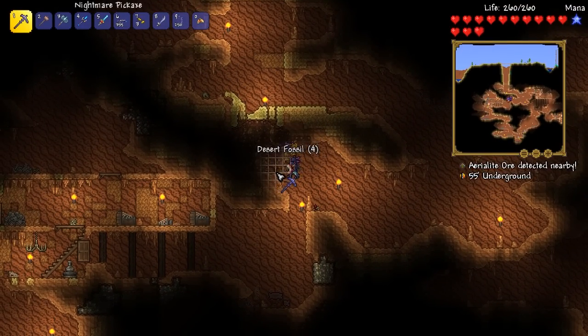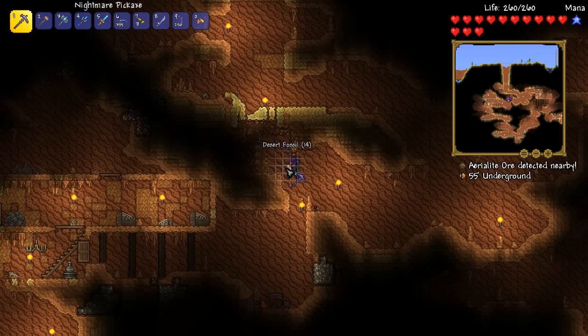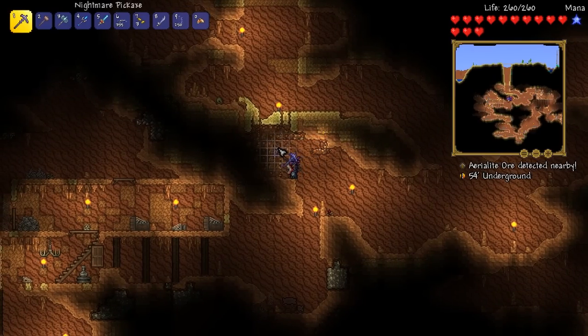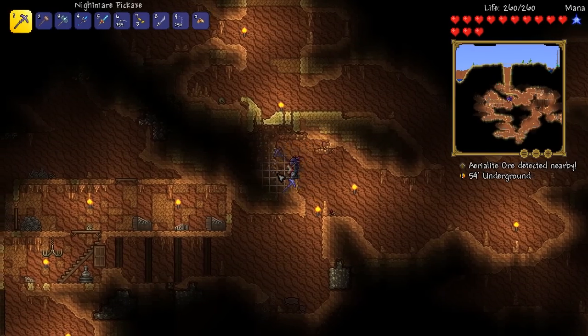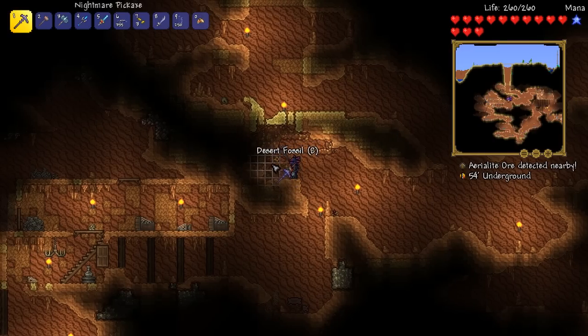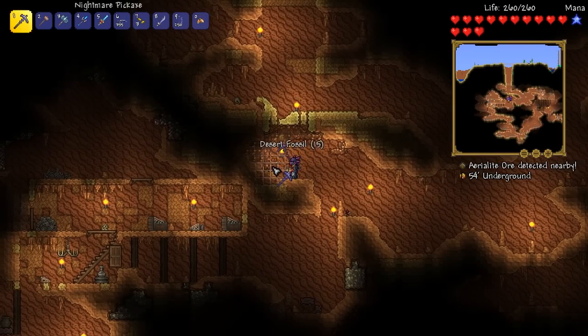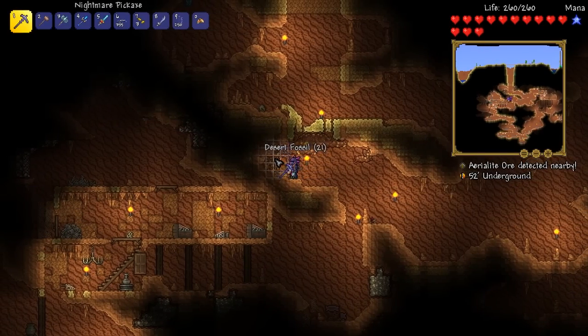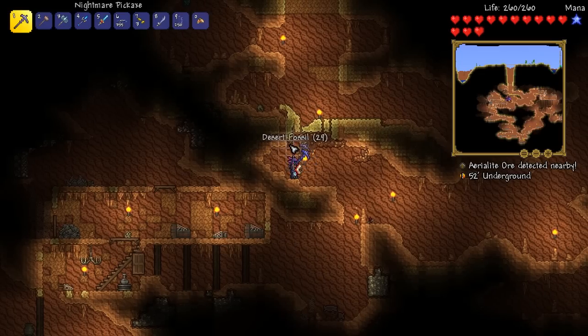Desert Fossil — I can indeed mine this stuff up. You guys were saying that Desert Fossils have a higher chance of giving you amber, so I'm going to go with that theory and we'll see what actually happens. We're just going to go ahead and try and grab as much as we can here. We've got 37 at the moment — very nice. The more we get, the better things are going to be.